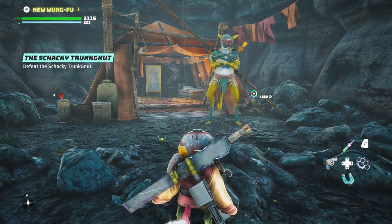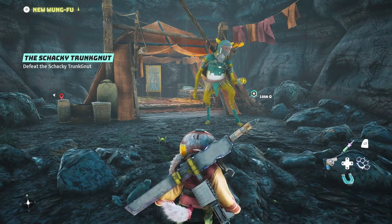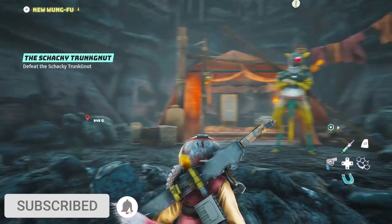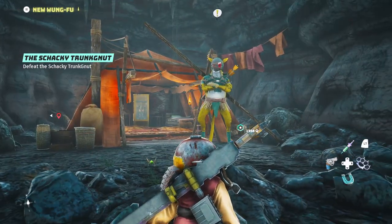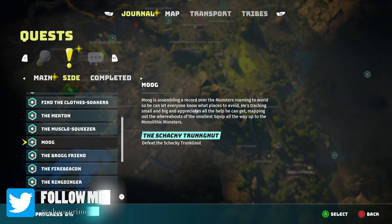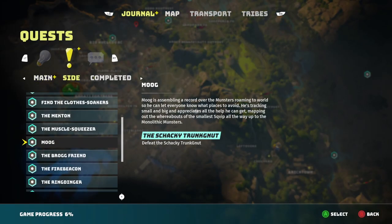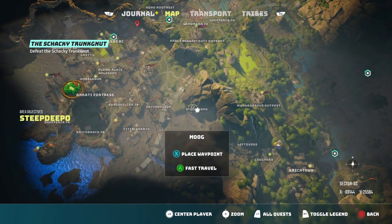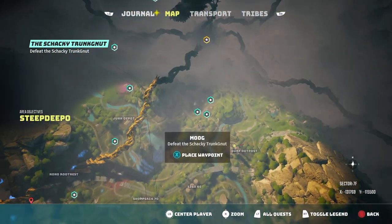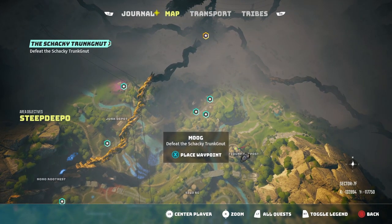So how do you actually get this item? First thing first, you need to come and speak to Moog. You will meet him at some point during the quest line. Once you do meet him he will send you on a fetch quest. Once you've done that fetch quest you will be required to defeat an enemy. He will send you on a monster hunt to defeat a monster called Shaki Trunknut, and here you can see the location where it is with the waymark.